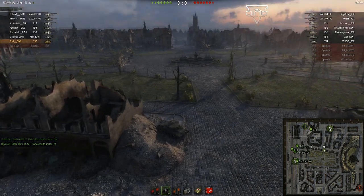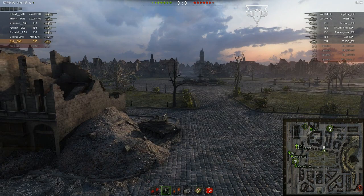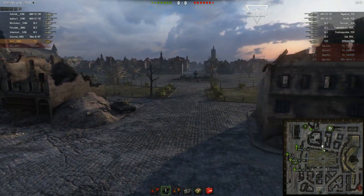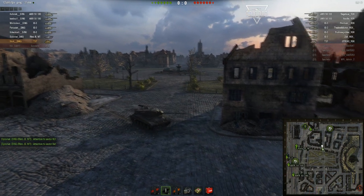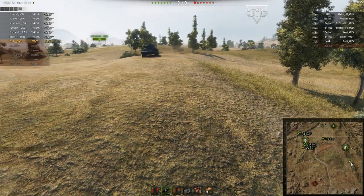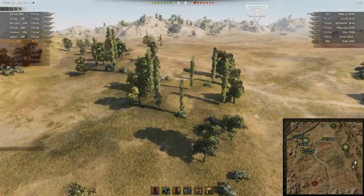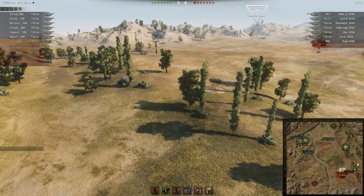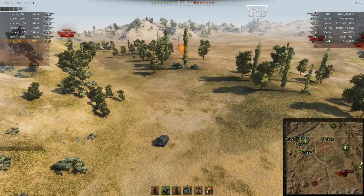Сейчас мы видим один из примеров первоначального засвета. Т-37 подсветил сразу два направления, где могли бы оказаться танки соперника: проезд по банану, а также проезд в квадрате К5. На открытых картах, как правило, команда концентрируется на одном направлении, оставляя на откуп разведчику другой фланг. И это очень ответственная задача — неосторожность может привести к полной потере контроля за половиной карты.